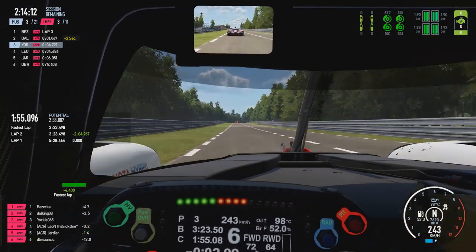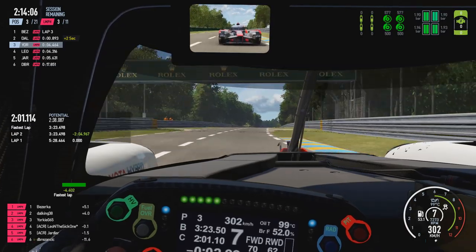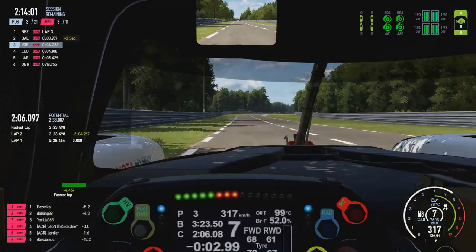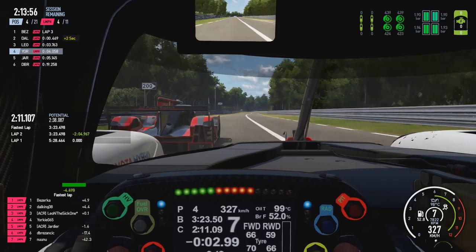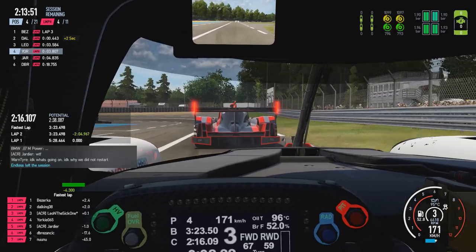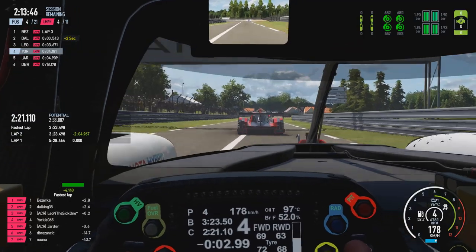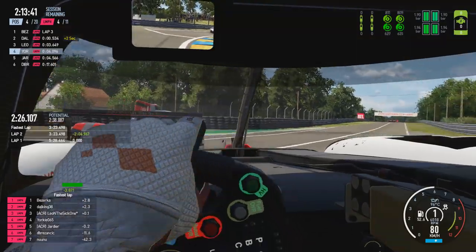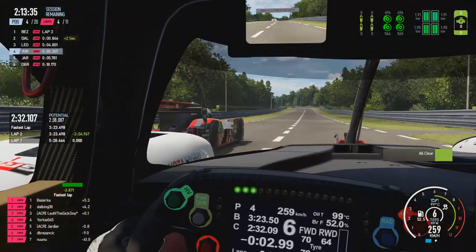Leon is starting to close up as we come down the back straight past the two right-handed kinks. Just letting him go through on the right-hand side - there's no point fighting him as he's got a natural straight line speed advantage with the Audi. If I can attach myself to the rear of his car I can basically stick with him, do a little bit of fuel saving, make it a little bit easier to go further into the race and try to do this race in one less pit stop than the Audis.